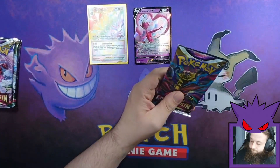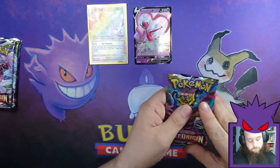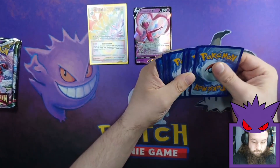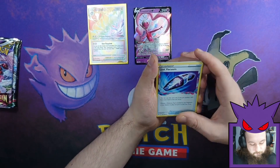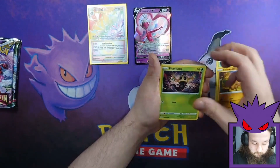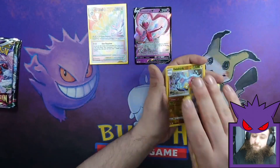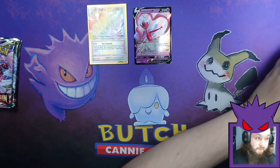Past the halfway mark, pack number five. White code card — not promising, but we could still get a trainer gallery. Lost Vacuum, Cascoon, Lampent, Pseudowiddle, Phantom, Pikachu, Machop, Shuppet, Electric, and a Raichu non-holo. We kind of knew what we were getting into with a white code card.